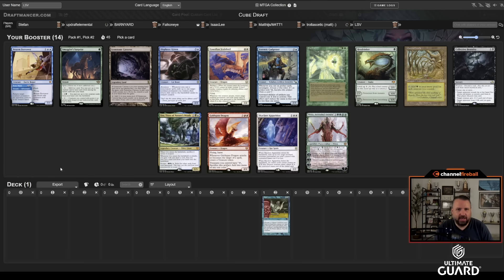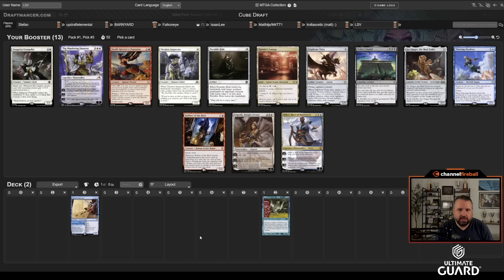We could just full-on go Flash here. Eureka always wheels, and so does Smuggler's Surprise. I could take Brazen Borrower and then wheel the Eureka. I think I'd rather have Brazen Borrower because it's also pretty good with Eureka and it's just a much better card. I'd be shocked if Eureka didn't wheel — Uro, Goldspan, Skyclave, Cradle, Hex Drinker, Gadgeteer, Brutality, Gemstone Caverns are all picks over it.